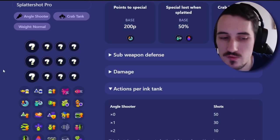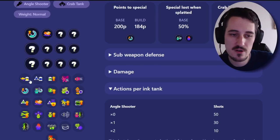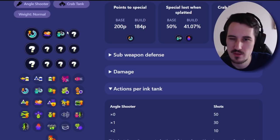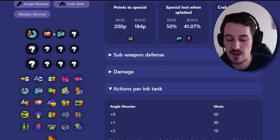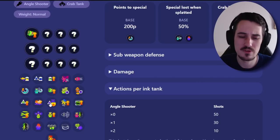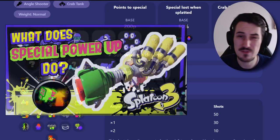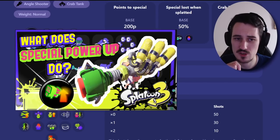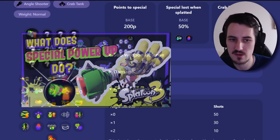A few abilities to address quickly: Special Saver — never run more than one sub, maybe two at most. More is very inefficient, but one sub is actually very good. Special Charge is something you want to stack; we don't have many weapon kits that focus heavily on their specials. I made a video on specials and what they do — go check that out if you're interested in why I don't recommend Special Power-Up.